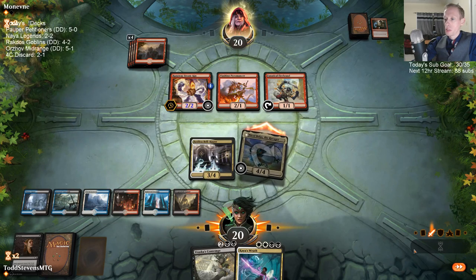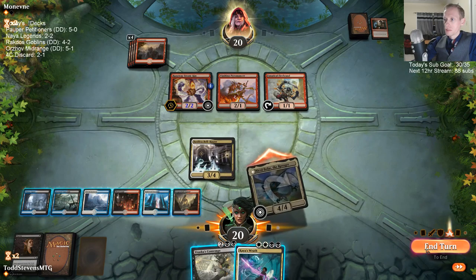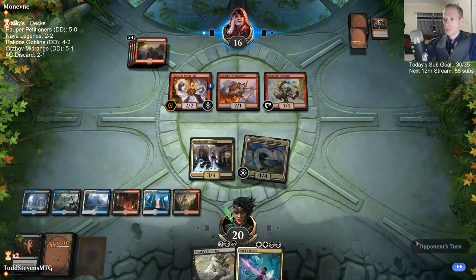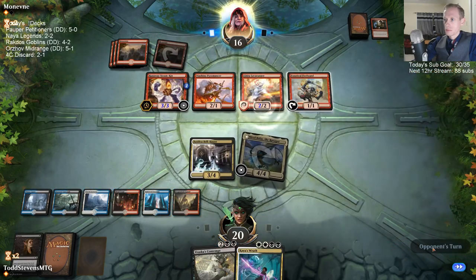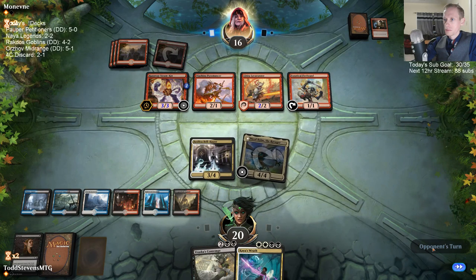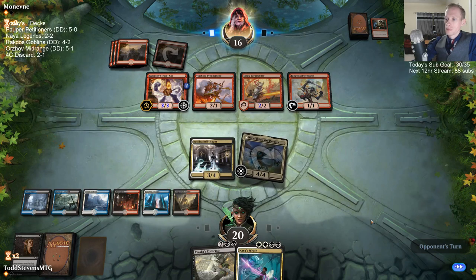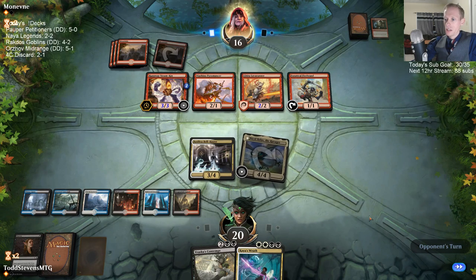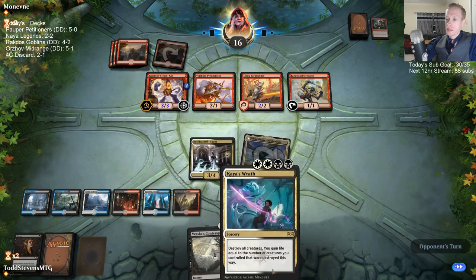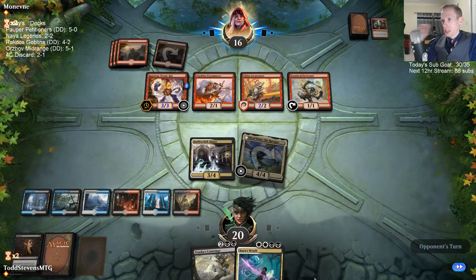We'll see. If our opponent attacks with Steamkin I'm going to block and give them the chance to Firebrand, and before damage I'll Contempt their Steamkin. They of course don't know that we have these spells in hand — they may be thinking if they have two blanks, can they win from here kind of thing. You never know if a few Risk Factors or Flame of Kelds could do something.